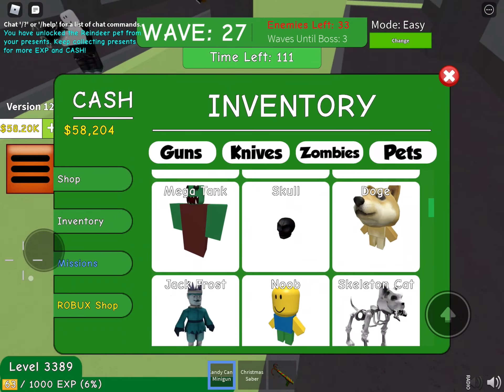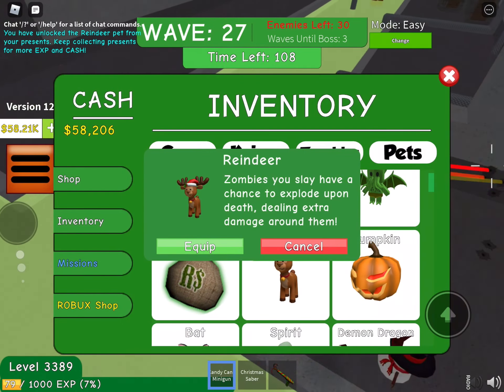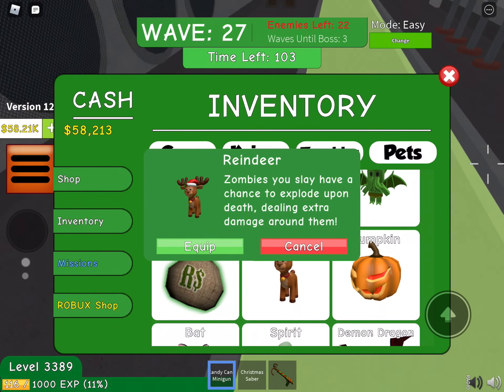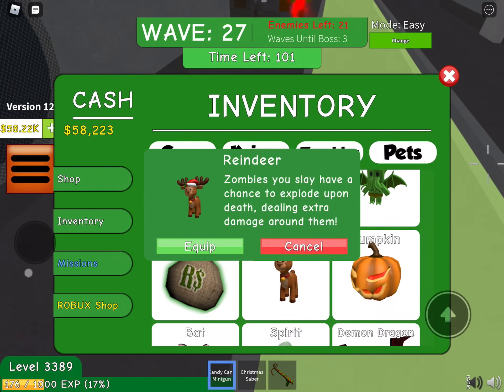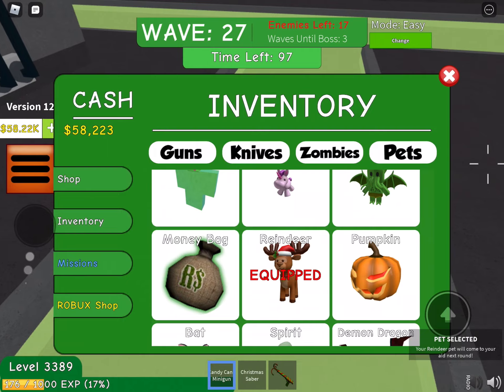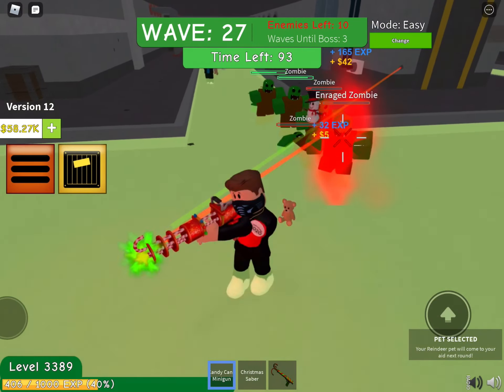Okay, well that's a short video. Reindeer - description: zombies you slay have a chance to explode upon death dealing extra damage around them. Equipped. I'll take it I guess.